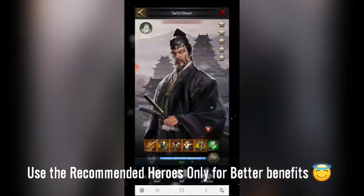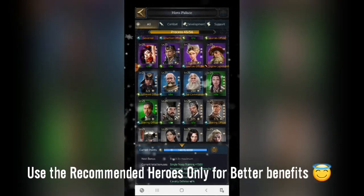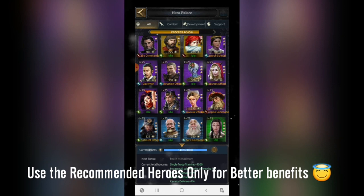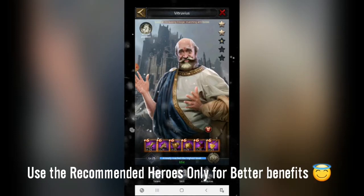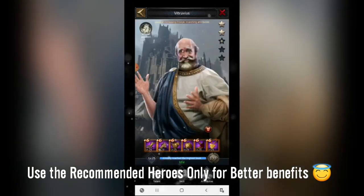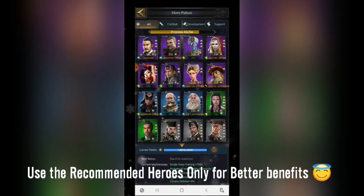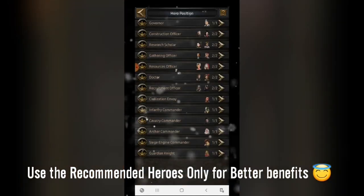The second replacement hero is Seto. It is also good at increasing troop marching attributes, but it is a white quality hero, so you cannot get attributes as good as Zunyu, which is purple or blue quality. Similarly, Vitruvius is also good at increasing troop marching size and attributes. I'm not using it currently because the skill stars are low compared to Zunyu, but once I get the required skill stars I'll use Vitruvius as the main governor.